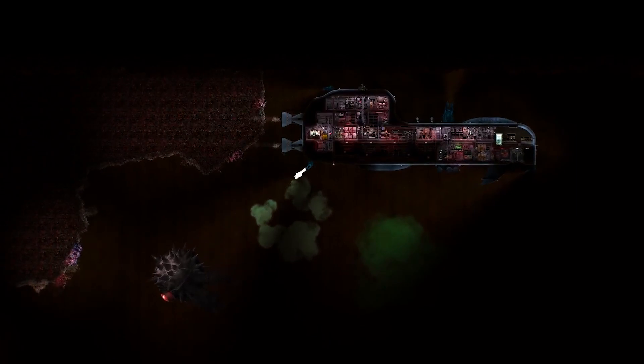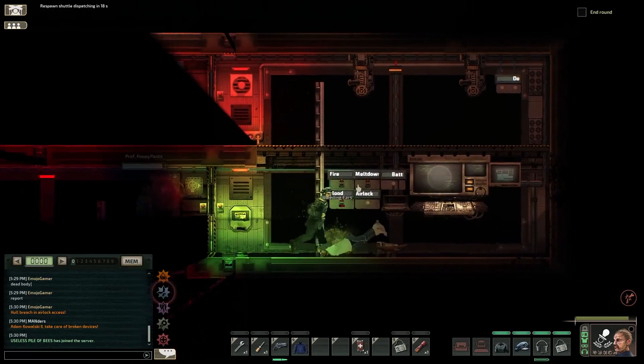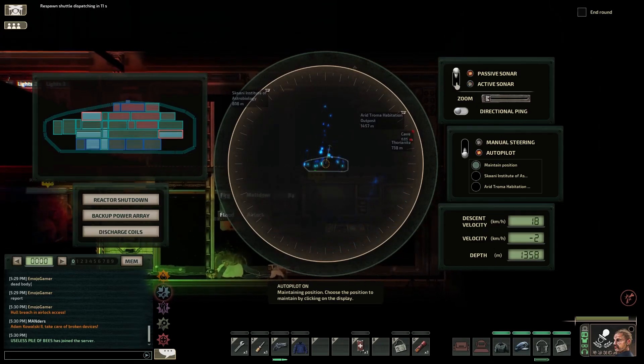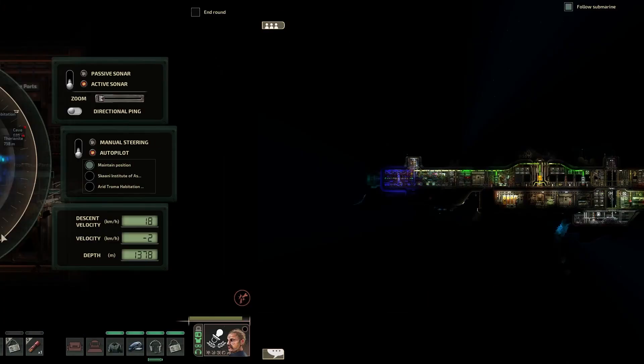A great deal of variety has been added to the environmental threats you can face too: rough currents, fiery lava pillars, diamond-studded lightning rocks that can overload your ship's circuitry if you get too close — all of these things make just flipping on autopilot and walking away a much less lucrative option for navigation than it used to be. But an addition that is less visually striking than the things I just mentioned, but I think I like the most, is ice.